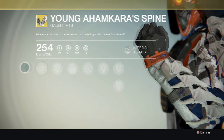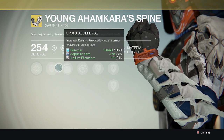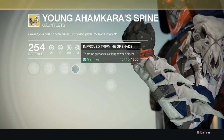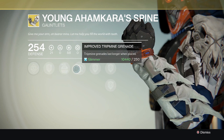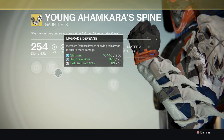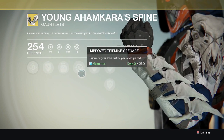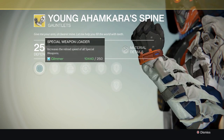Up next are the gauntlets that I really wanted. They just look so sick, and not to mention they have special weapon loader which increases the reload speed of special weapons. I'm a sniper kind of guy so I was in love with these gauntlets. They also have a pretty cool perk — if you kill someone with a grenade it increases your super energy. Trip mine grenades also last longer when placed, and it replenishes super energy when you kill an enemy with a grenade. The special weapon loader is the main thing that made me want to buy these.